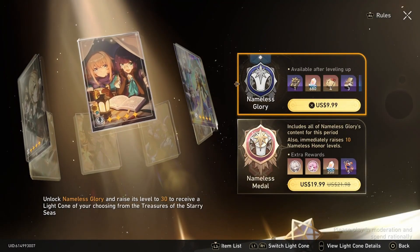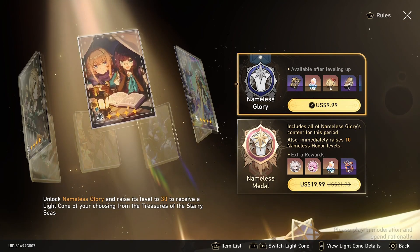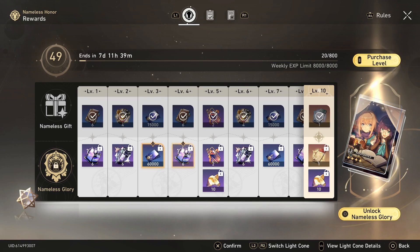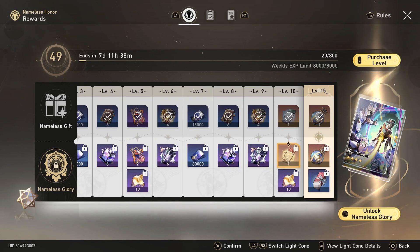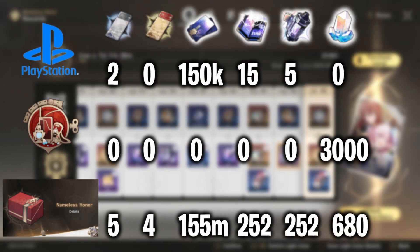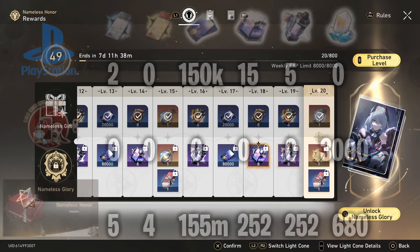Now if you don't feel like waiting 90 days, you could purchase the Battle Pass for $10, which already gives you more Traveler's Guide, Refined Aether, and a ton of credits on top of a bunch of other goodies. So as you can see, there are 2 better options you could spend your money on if you feel like spending money.